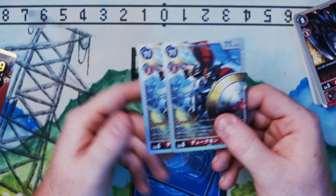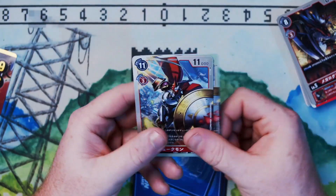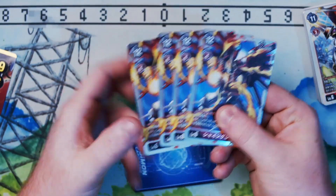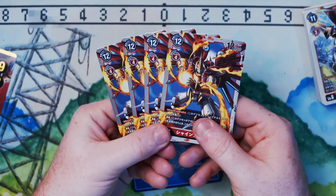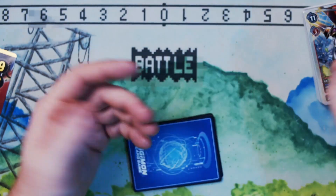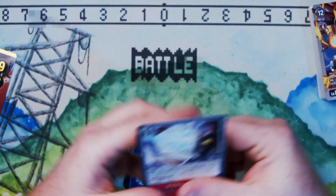I think red decks are going to consider running him over cards like the Volcanics or the starter deck WarGreymon. The BT1 WarGreymon does have security attack plus one and is super good, but as far as the three-cost-to-evolve red level 6 goes, I think he's super good. Moving on to our other level 6 in the promo rarity — ShineGreymon. He has security attack plus one and piercing. He looks super cool and has a solid effect, but at four to evolve without an on-evolve effect he's a bit slow. He's a good card if you don't have the more expensive red cards.